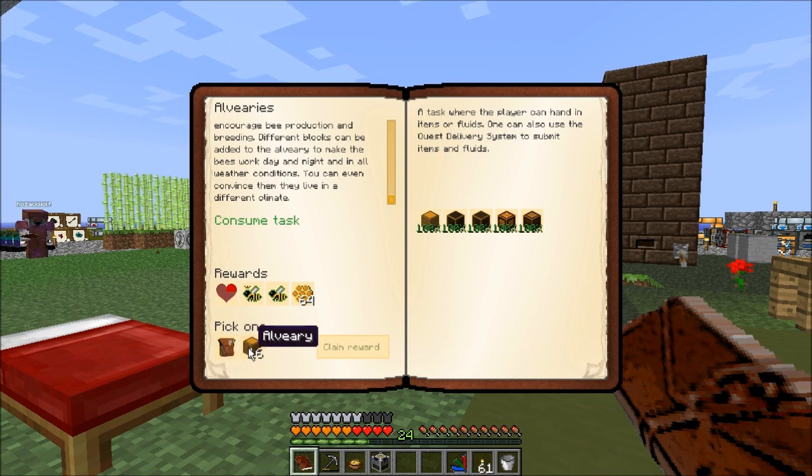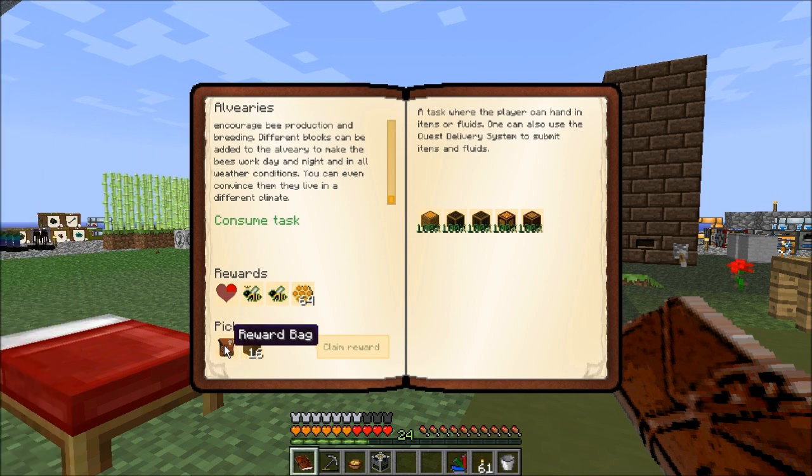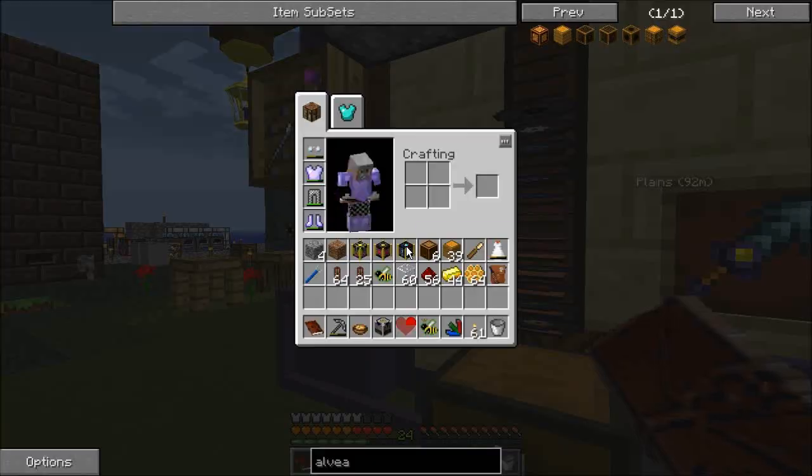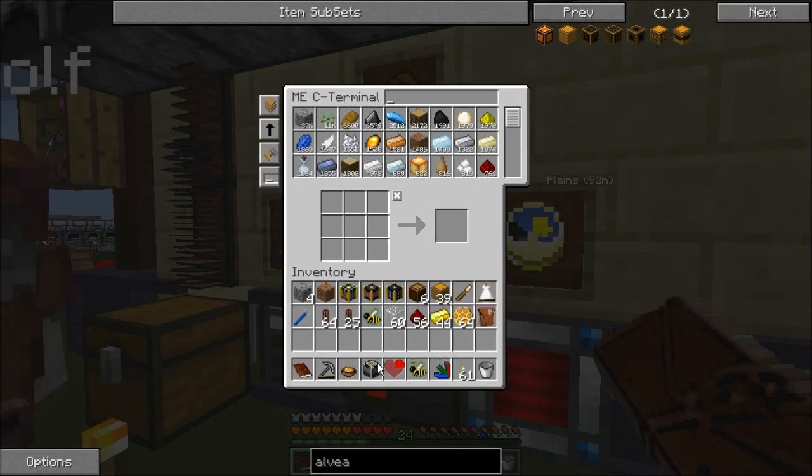Go ahead and take the reward bag. Alviary blocks are pretty easy to make, and I'm not using Alviaries anyway — I'm using industrial apiaries, so don't bother taking Alviary stuff. I got a book with repair one. One of these days we need to actually make the disenchanter.